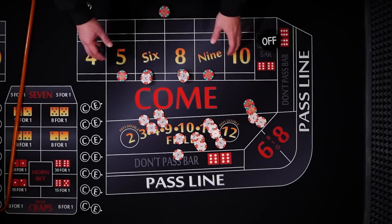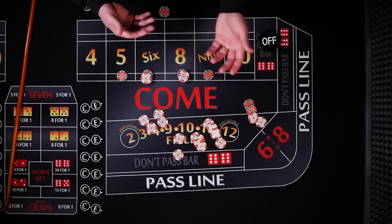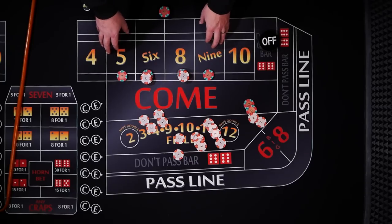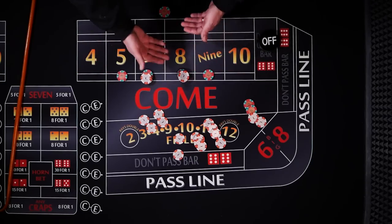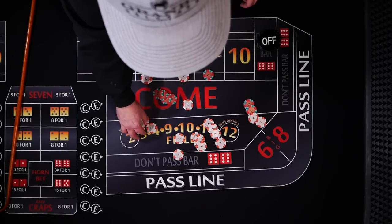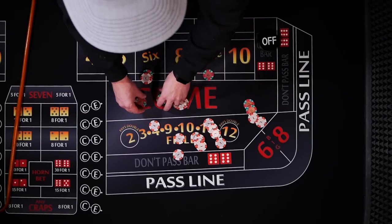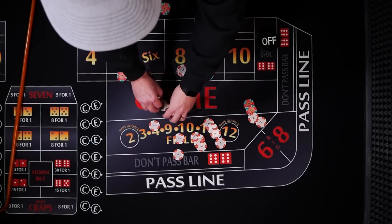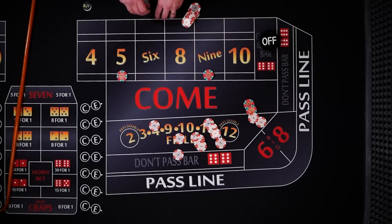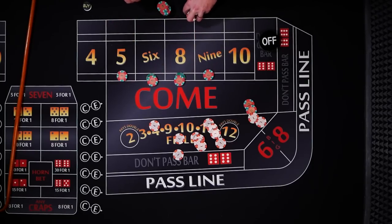You can really take it as far as you're comfortable with. At some point the 7 is coming, so you might want to regress, pull everything off, or not press as much and collect some. From $18, if one of them hits, you're going to get paid $21. Drop the dealer three more dollars, add it to the $24 here, and ask the dealer to take you all the way up to $30 each. He'll probably change them out to green chips at that point. With just a couple hits, you're already up to green chips and $30 bets.